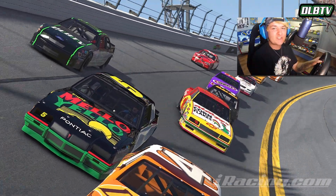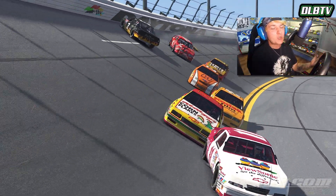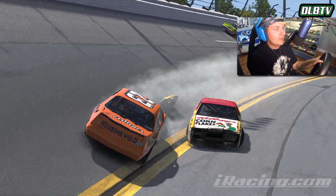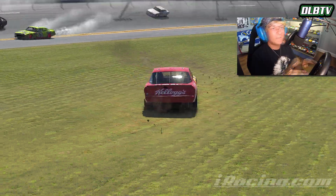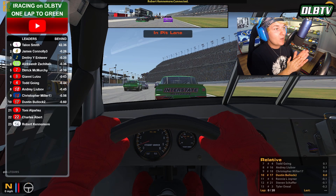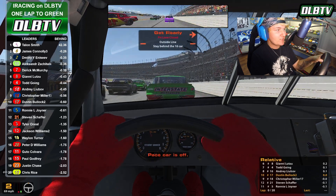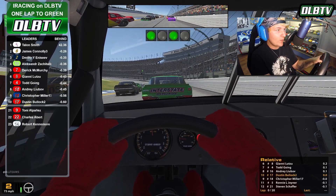Today we are returning to the Draft Master Series doing some racing at Daytona. The 1980s cars are known for having no roof flaps and no restrictor plate. The primary goal is to keep the car on the ground because they will flip very easily. For 20 laps, let's put it all on the line and try to survive. With this being an open setup race I did not have a setup — one of my Discord members Terry hooked me up. If you guys aren't in the Discord, jump on in, there's a link in the description.